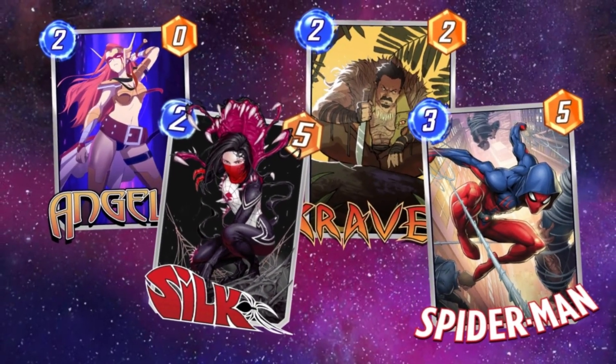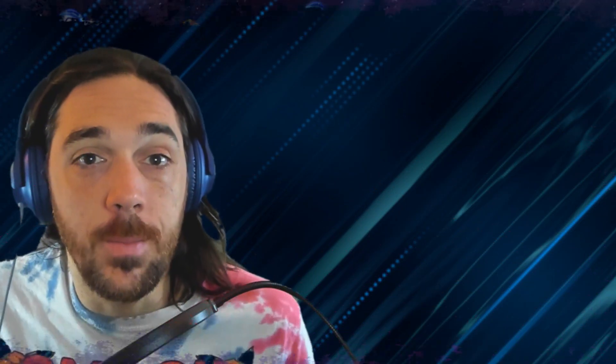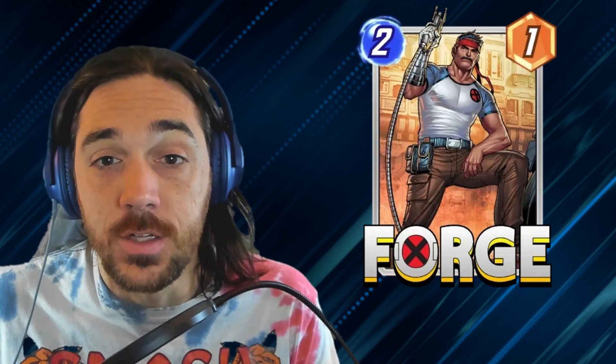The cards that are really enabling this archetype to work — Angela, Silk, Kraven, and Spider-Man — all combined together to make a really tight core of cards that give you a lot of power in a couple of lanes without giving you a ton of vulnerability to Shang-Chi. You're seeing a rise of mid-range strategies here in Snap as they continually keep buffing these more mid-range type cards.